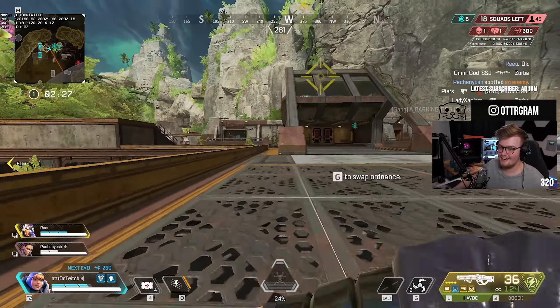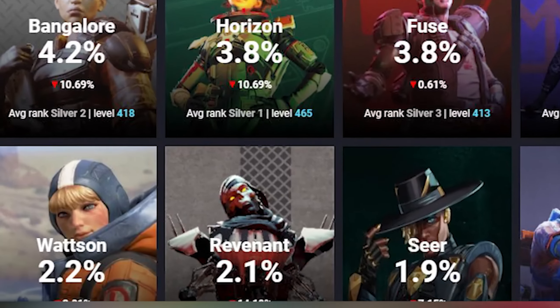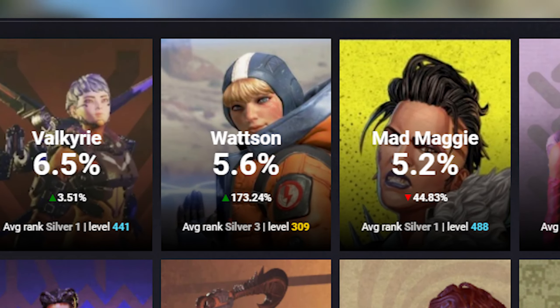Wattson has seen an insane spike in her pick rate in the last week, jumping from one of the least picked legends to doubling her pick rate from 2.3% to 5.6%, making Wattson the 6th most played legend in Apex Legends.